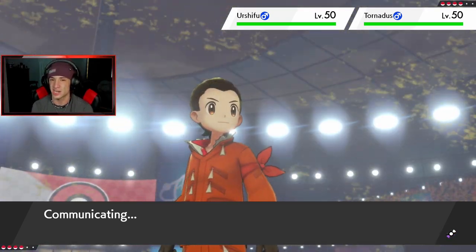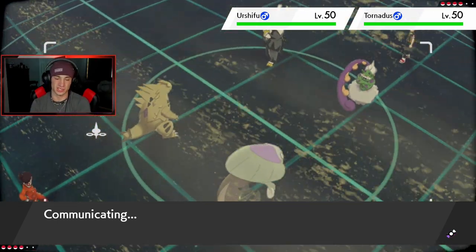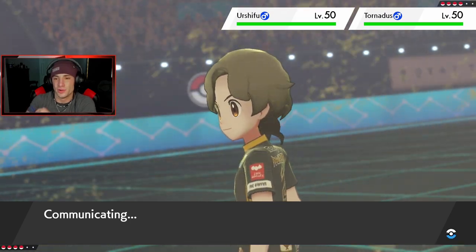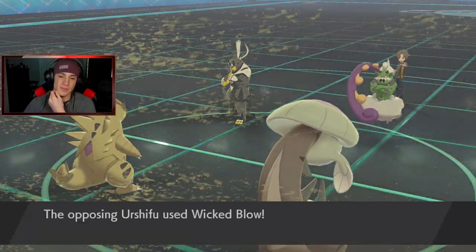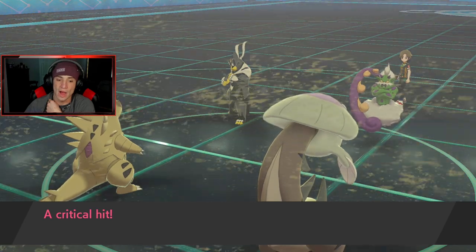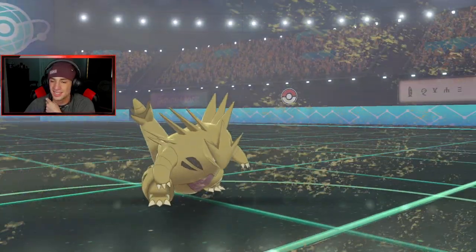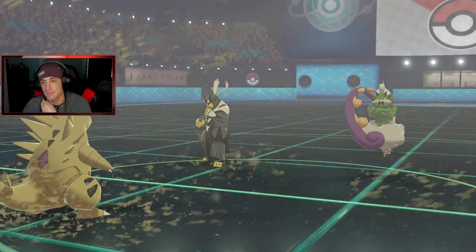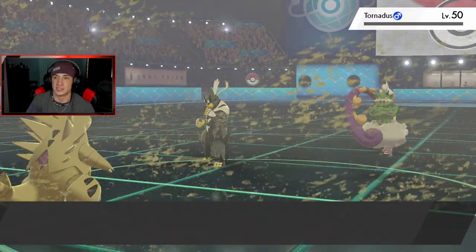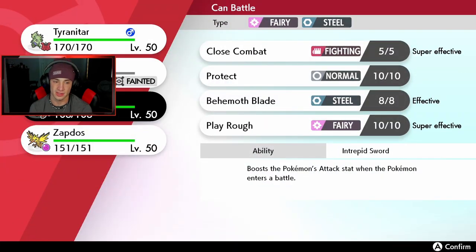I think he's just gonna dump on my Tyranitar which is kind of scary, but then I just bring out Zacian. There goes the Tailwind. Can Dracofish outspeed with Sandrush? He does not, which stinks — Quick Attack coming through. Rock Slide pops, Dracofish drops turn one, which kind of stinks. Doing some big damage on Tornadus though. Urshifu takes it out, which is huge, and I'm gonna bring out Zacian. I wonder if Zacian outspeeds — okay, let's get after it.